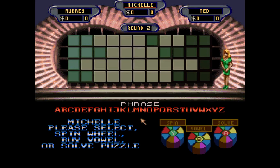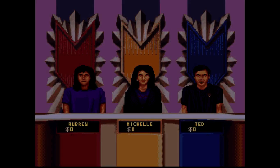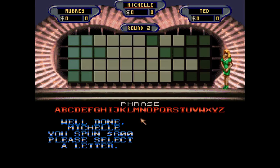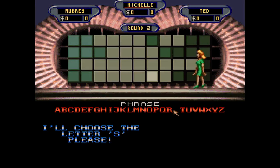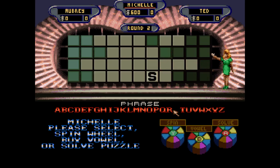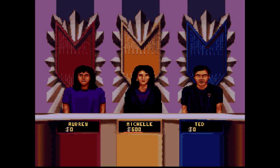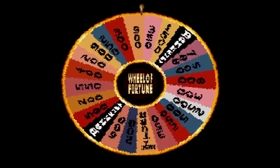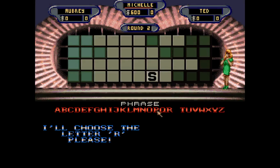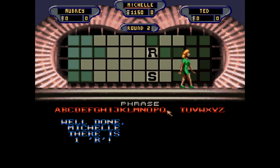Get ready for round 2. There's a $2,500 space up there on the wheel, and another puzzle — it's a phrase. Quite a big puzzle, a lot of letters up there, a lot of money to be made. Michelle, we'll start with E. $600. Is there an S? Not bad, there's one. $550. Is there an R? And there's an R up there. $1,150.